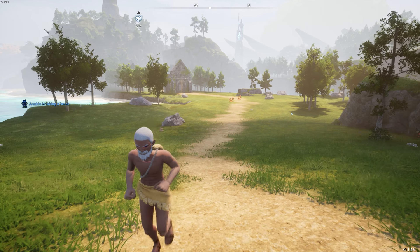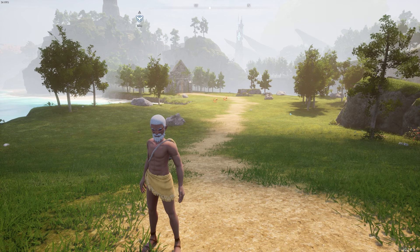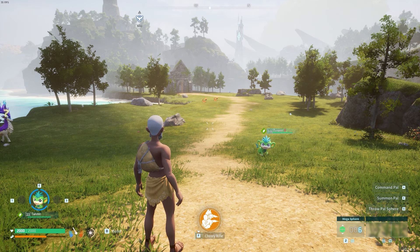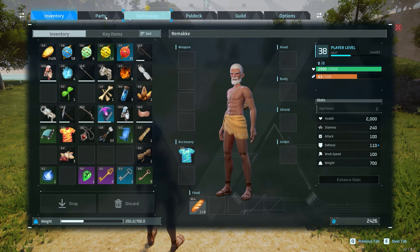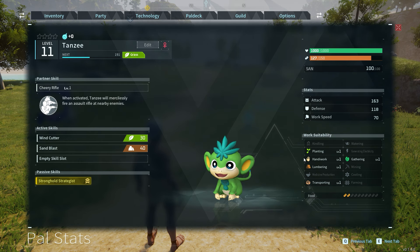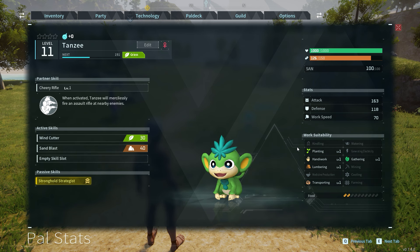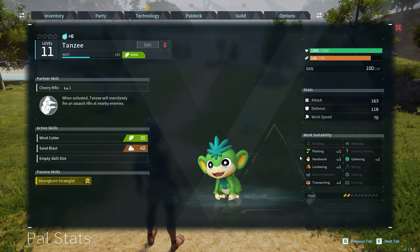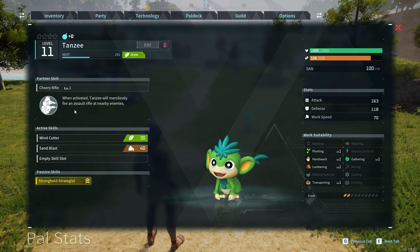So let's come to rank 3 of our tier list. After we are very quick and very strong, what do we need? Someone that takes care of our base while we are gone hunting. I would recommend Tansy for that. You can also use him as a good fighter. Looking at his stats, he has very very good work suitability — planting, gathering, handiwork, lumbering, and transporting. He is probably the strongest early game all-rounder you could get. Put one in your base and you just need watering on top of that, and you're good to go with food, wood chopping, and crafting.